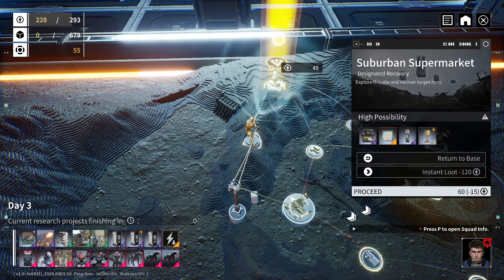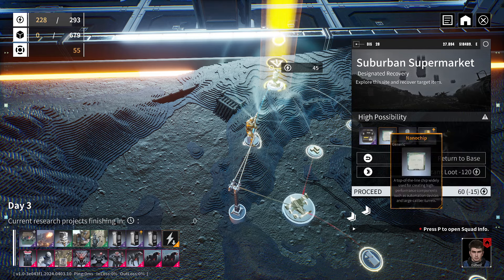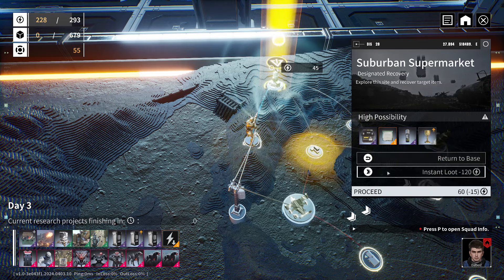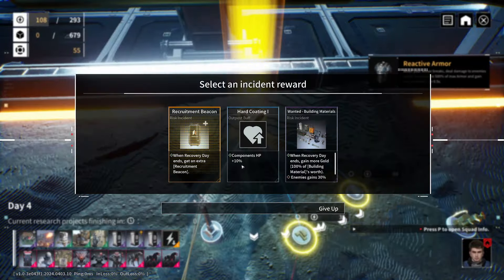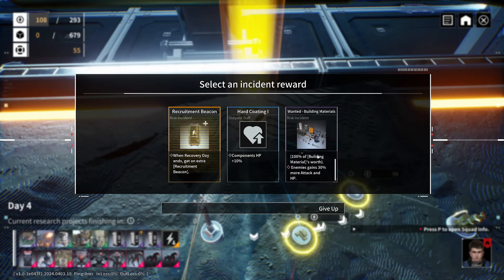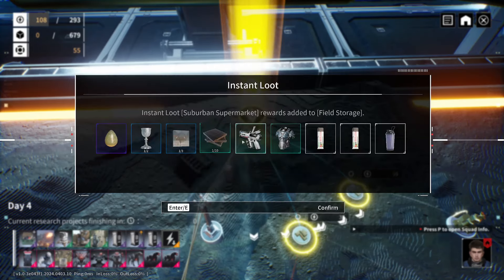Instant loot is expensive here. Commodules, nanochip. Advanced building materials. Wanted building materials — when recovery day ends, gain more gold, 100% of building materials worth. Enemy gains 30% buffs. On recovery day, get an extra recruitment beacon. Yes, let's go for that.